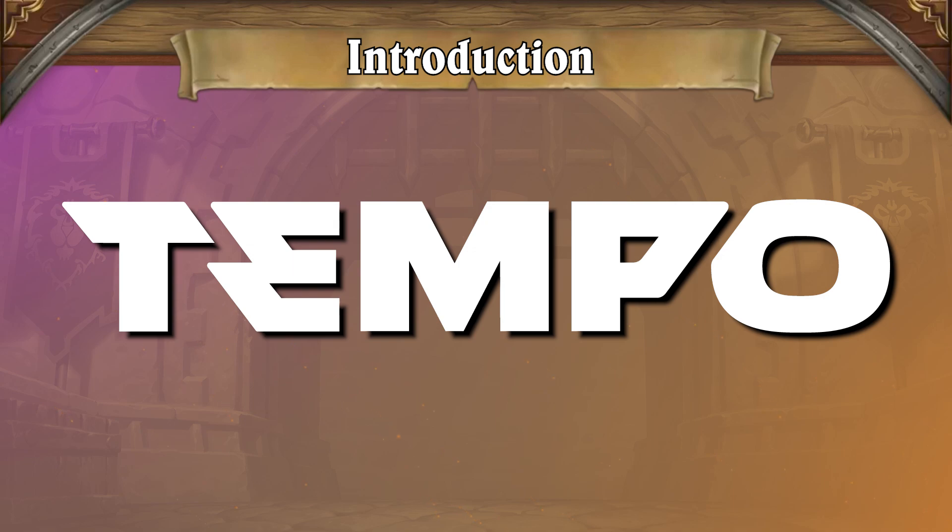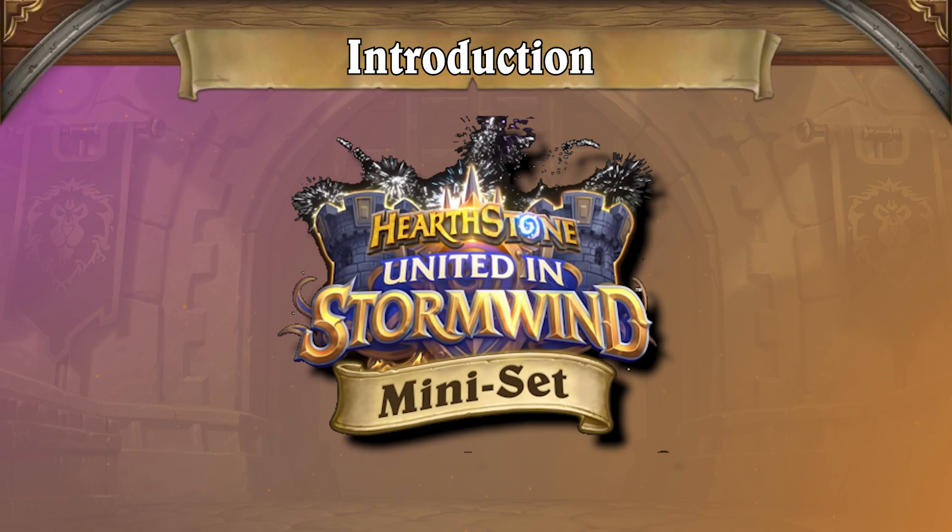Welcome to another TempoStorm meta snapshot. The upcoming Deadmines mini set is right around the corner, and before it releases, we wanted to give you a helping hand in climbing the last minute ladder. The mini set will be releasing quite a few cards, and we can't wait to get our hands on them. Many players agree that this meta feels relatively stale, so some new cards to spice the game up are more than welcome.